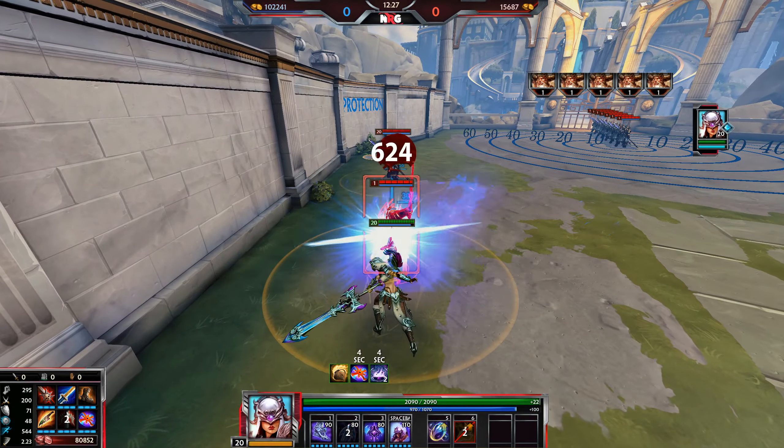Here's a nice late game combo: Blink in, Ult, use 2 for extra slow and chase, then auto attack, 3 auto attack — and throw in dashes to either chase the enemy or disengage and retreat by pressing them in rapid succession. You don't have to Blink first — you can Ult straight away and it's usually enough to catch up to most people, depending on the spacing and team fight situation.